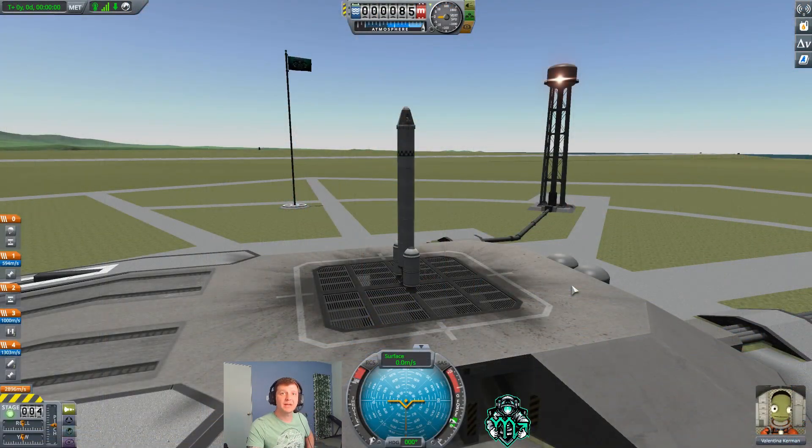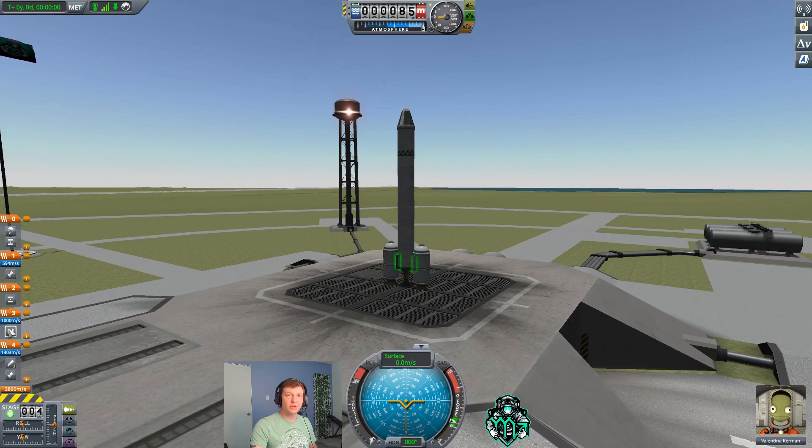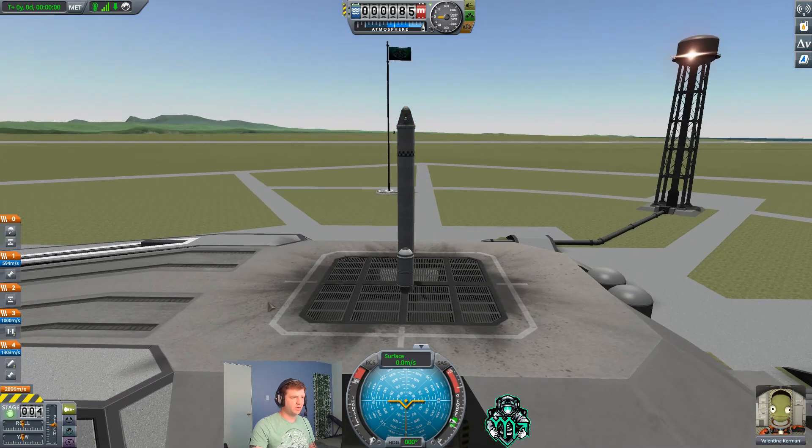Welcome back to the launch pad. Number one rule — check your staging one more time. We want both solid fuel boosters and our main engine to light. Then we decouple the solid fuel boosters once they're complete, decouple the first stage, start the second stage engine, and when we're all done we decouple the second stage and deploy the chute. Everything is looking good.